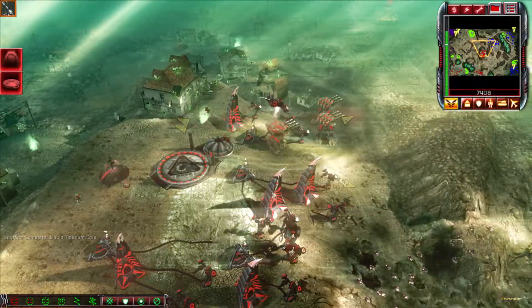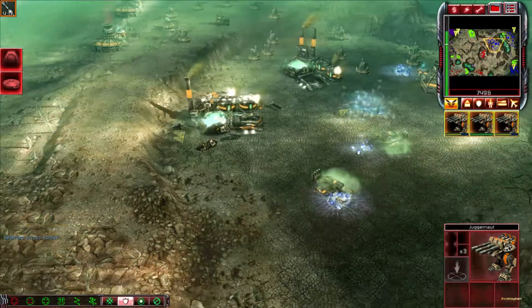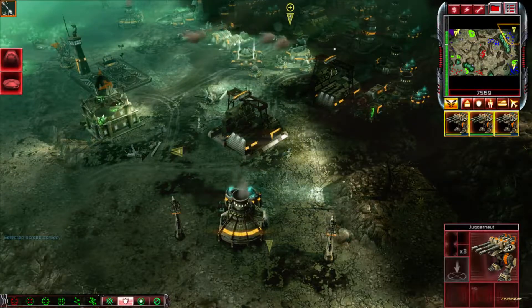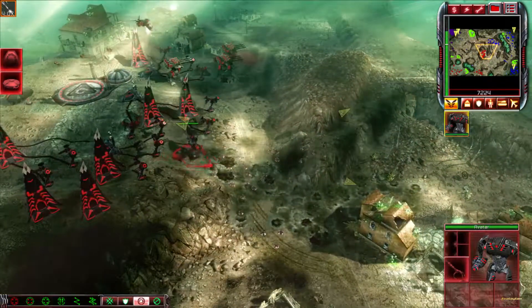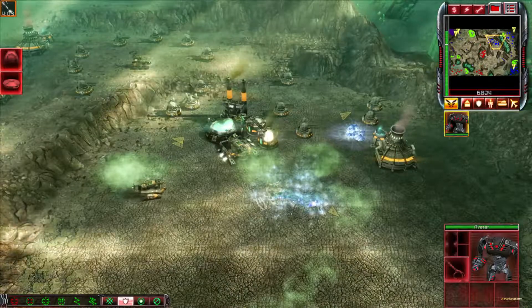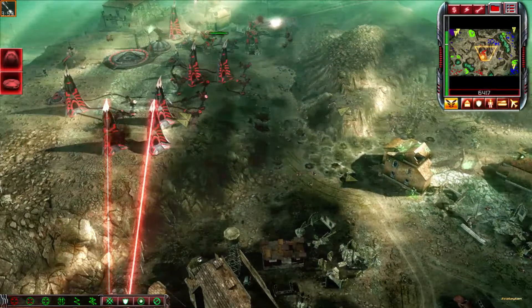What do you require? Lay waste! Enemy commando detected. That won't take long. Avatar. Approaching. Target set. Approaching. Our base is under attack.